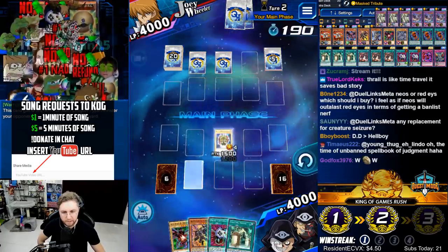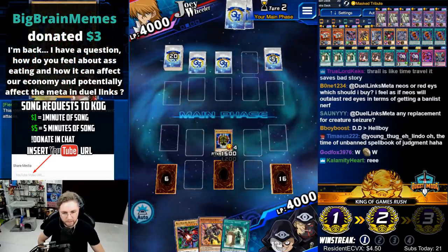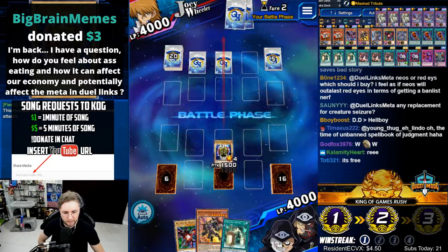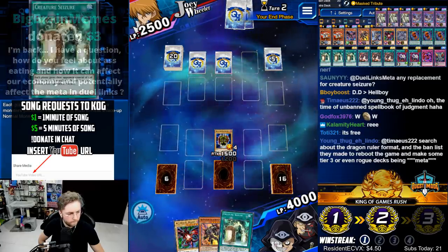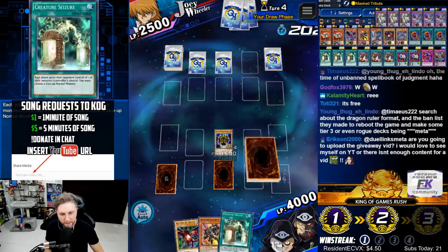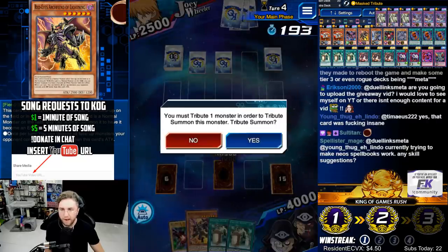Any replacement for Creature Seizure? Well, it is the core of this deck. You can play Elfin's Gift instead if you want to play this version of the deck. The only reason we're playing this skill is Creature Seizure — and it is a free ranked super rare ticket, you could obtain it for free.